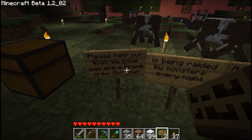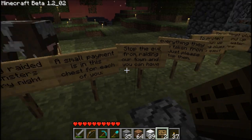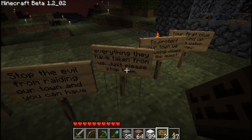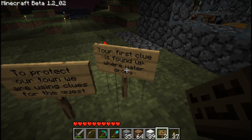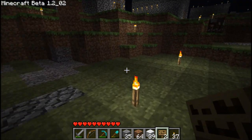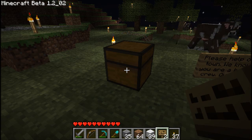The sign reads: 'Please help our town. We know you are a brave crew. Our town is being raided by monsters every night. A small payment is in this chest for each of you. Stop the evil from raiding our town and you can have everything they have taken from us. Just please stop them. To protect our town, we are using clues for the quest. Your first clue is found up where water drops.' So that's the initial little story — town being raided by monsters, please help us, save us, you brave adventurers. Standard fare.